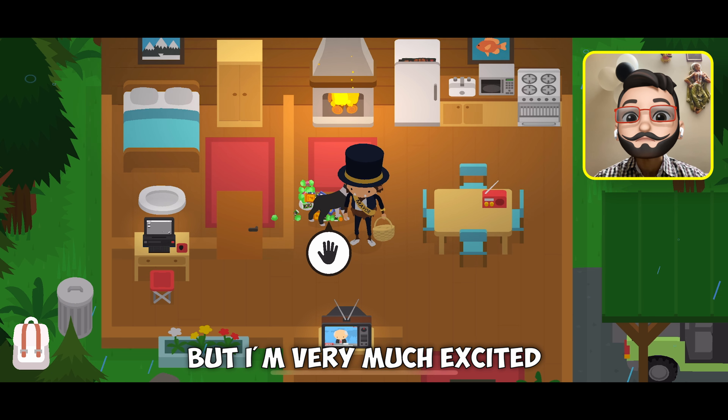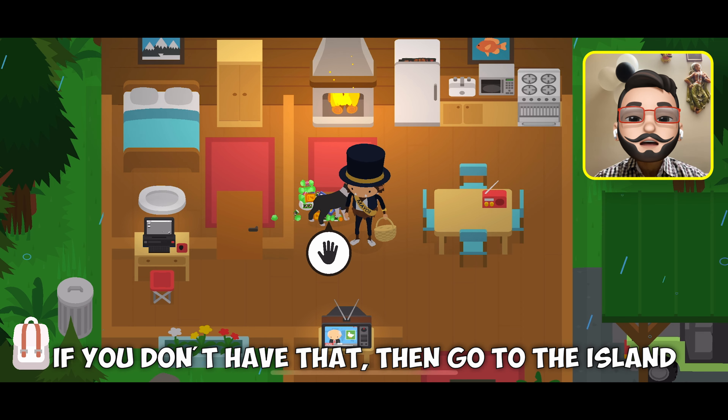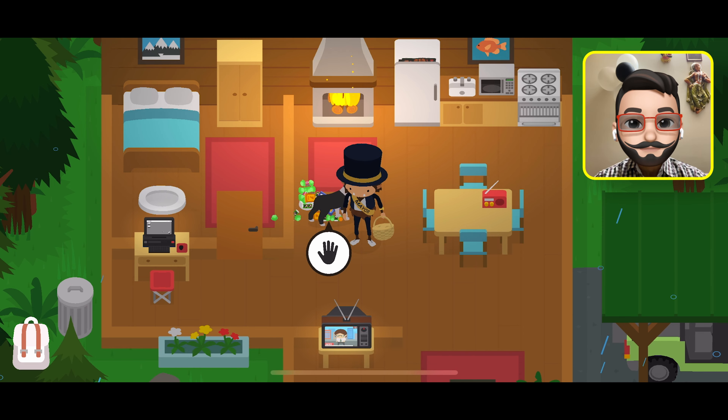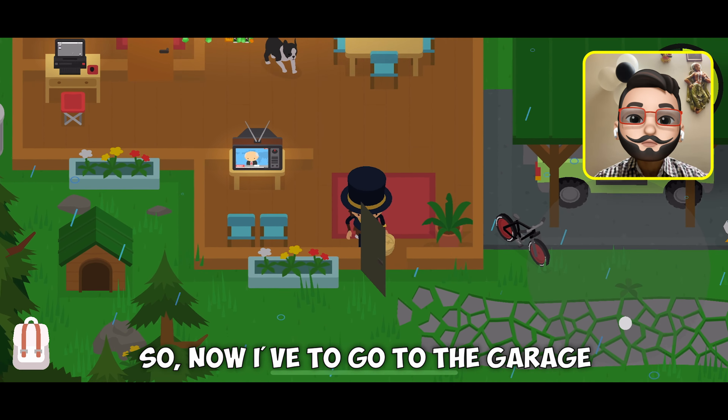I am very much excited. To get the G-Wagon, you need the 4x4 jeep. If you don't have that, then go to the island and get one first. As I already have one, so now I have to go to the garage.